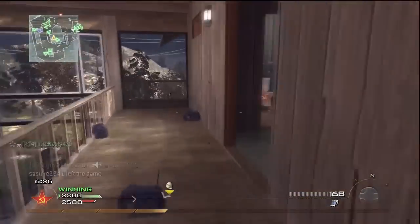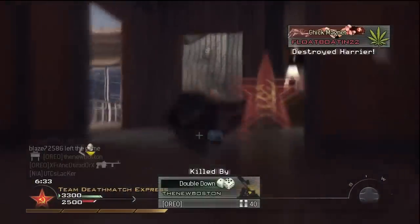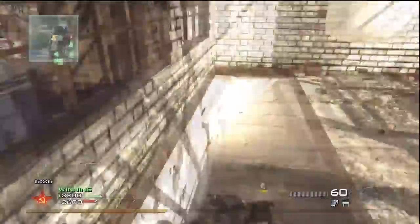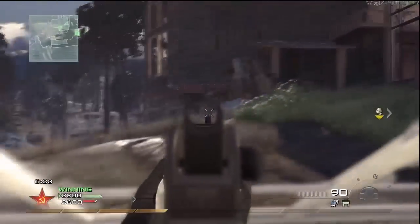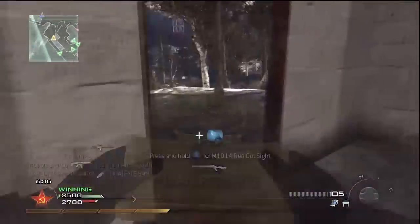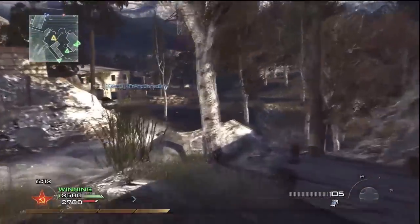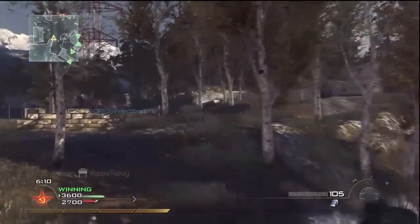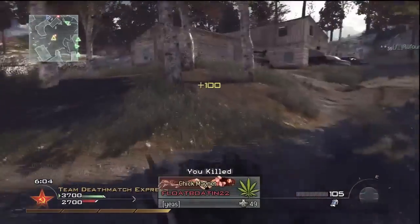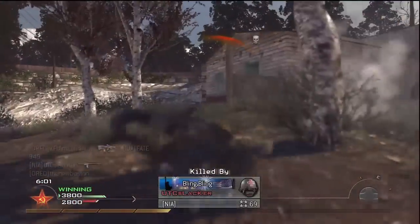Unfortunately I only get a UAV care package — kind of a disappointment, but whatever. Did you see that? How in the hell did that happen? There was nobody next to me and my Claymore randomly goes off and kills me, as I'm on a killstreak — I might note. It was a 12 killstreak. That kill streak is gone.